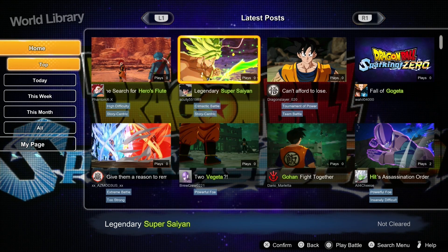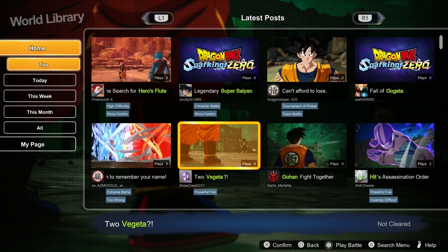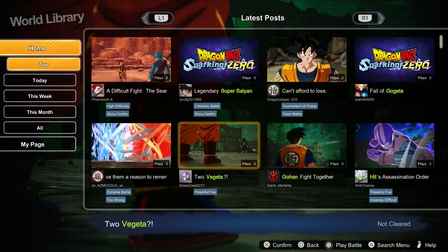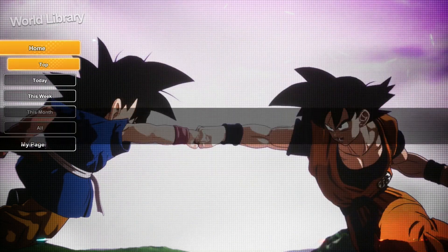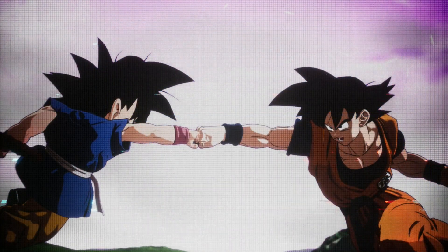These are like the latest posts — two Vegetas, Gohan's fight together, Hit's assassination order, fall of Gogeta, can't afford to lose, and Legendary Super Saiyan. The most powerful Goku — alright, I definitely gotta see that. Let's get it. How do I play this? I'll play battle, alright let's do it.